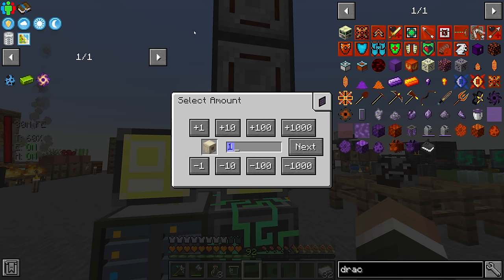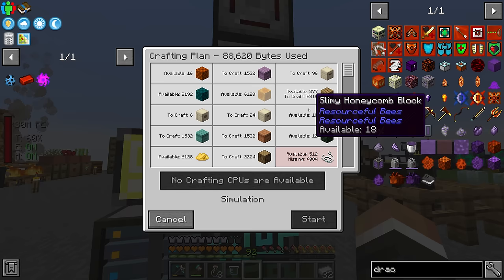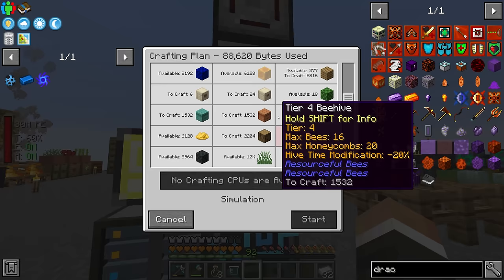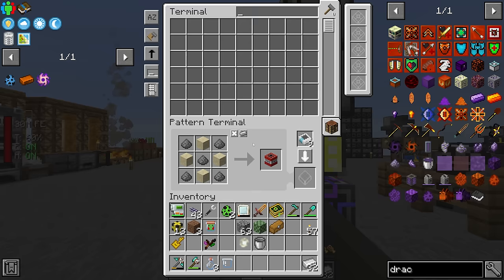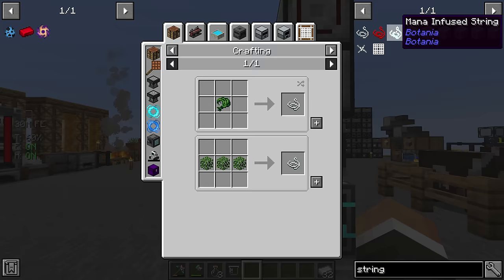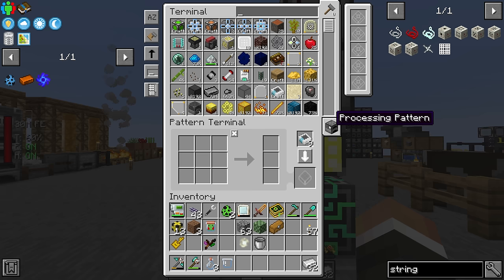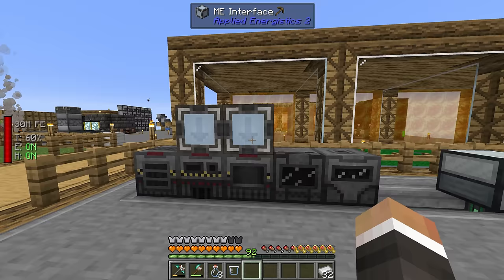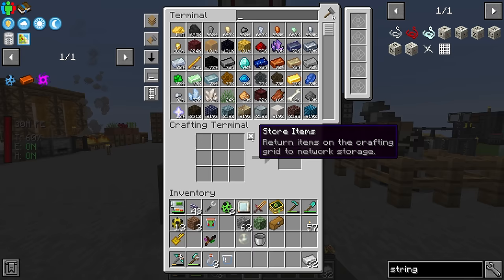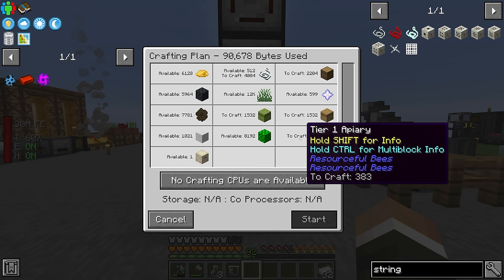At this point I think we can go ahead and request tier 4 apiaries. If I wanted six of these, we have basically everything we need — all 12,000 grass, all the beeswax, all the different combs. The only thing we don't have is 4,084 string. Thankfully, in a previous stream we set up the wool beam, so if we swap this to processing mode, we can tell it one wool equals four string and process that through our mechanism crusher.